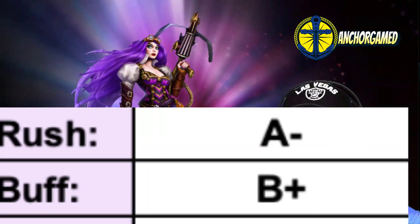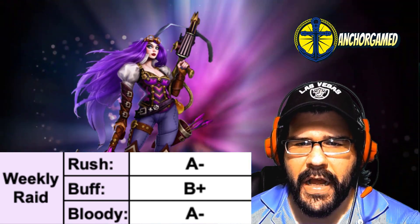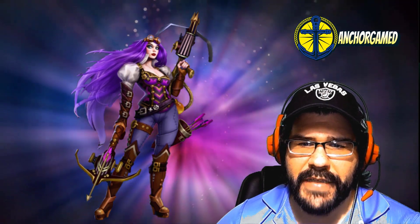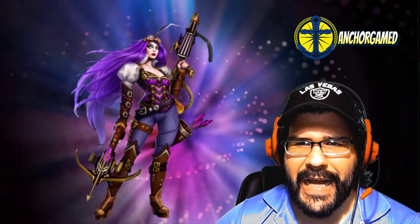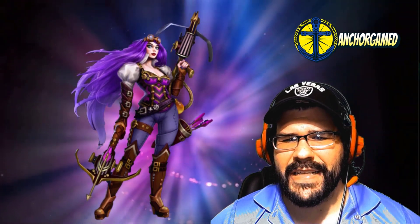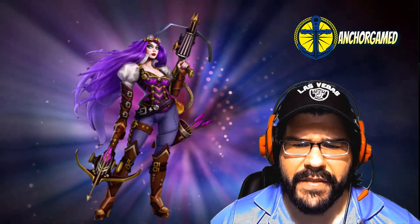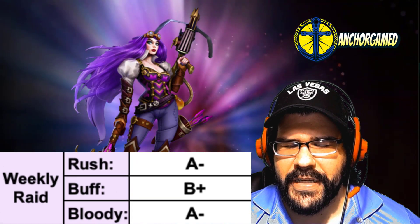When we look at her weekly raid grade, she is going to get an A minus on rush attack — again another close call to being an A. I do like this hero running at very fast speed, dealing a bunch of damage, and then also the poison damage, and then also helping out to dispel if you need it. I think there are possibly some better heroes in slow that you could swap in and have a little bit more impact, but I still think she's pretty solid and could be used.